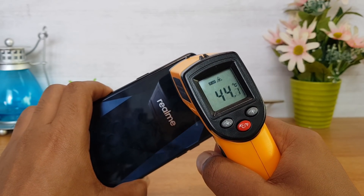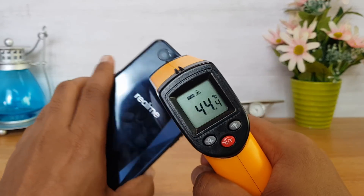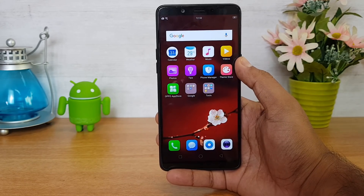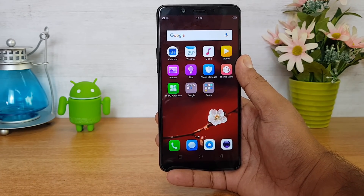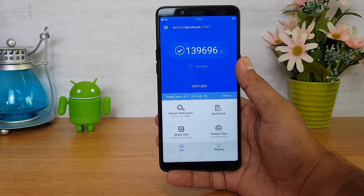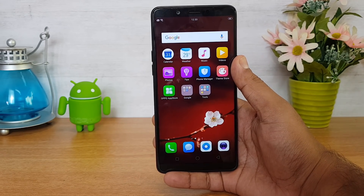We are now done with PUBG Mobile as well. The temperature is at almost 45.5°C, close to 46 degrees after intensive gaming. We don't feel the heat much because of the plastic back panel, but it does reach close to 46 degrees. Overall, the gaming performance was really good on this device and the battery drain was around 10% after almost 30 minutes of intensive gaming. The Helio P60 octa-core chipset — paired with 3, 4, or 6GB RAM — shows strong benchmark scores. Hope you enjoyed this gaming performance and heating test on the Realme 1. Do hit that like and subscribe button for more videos. Thanks for watching, have a great day!